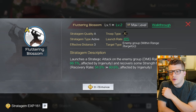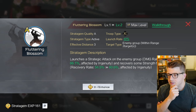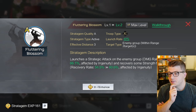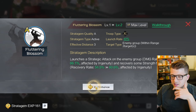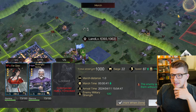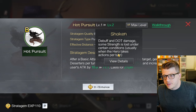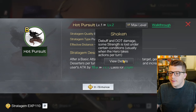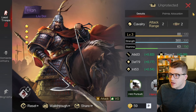Let's take a look at her skill - 'Fluttering Blossom' launches a strategic attack on the enemy group, so that's probably an AOE with a damage rate of 59.5%, affected by ingenuity, and recovers some strength for all allies. Let's enhance that. I gave her plain attack too. This guy has 'Hot Pursuit' - after a basic attack, it applies the 'Shaken' debuff and DOT damage, generating deserters per turn with a damage rate of 37.5%, and increases used attack.